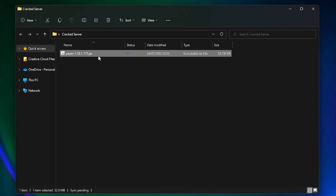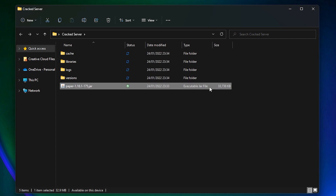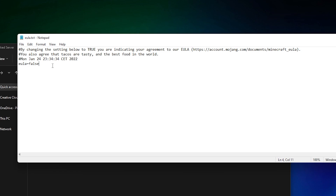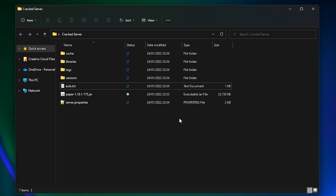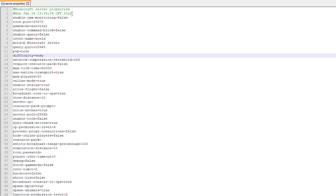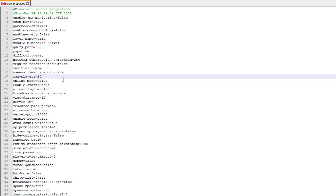Open the folder and double-click the .jar file — it will start creating some folders. It can take a little while, but eventually you'll see an EULA.txt file appear. Double-click that file and at the bottom you'll see 'eula=false'. Change that value to true, save it, and exit. Now we want to make this server cracked so cracked players can join. Open the server.properties file and look for line 18: 'online-mode=true'. We're going to change it to false, then save the file.